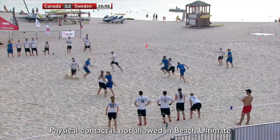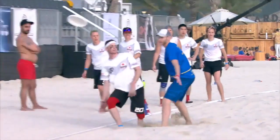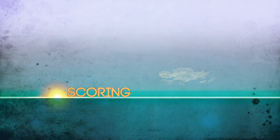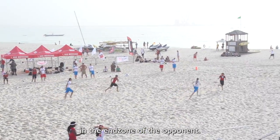Physical contact is not allowed in Beach Ultimate and all efforts must be made to avoid it. To score a point, a player has to catch the disc in the end zone of the opponent.